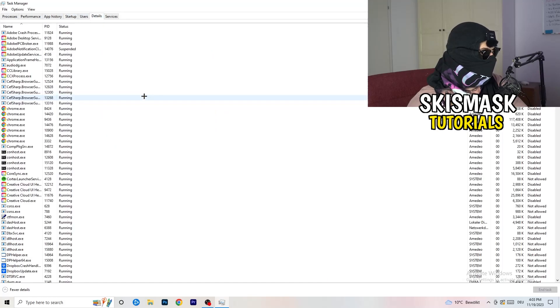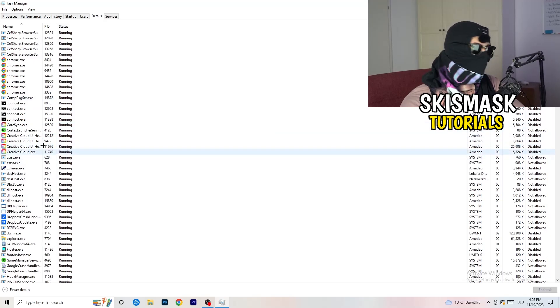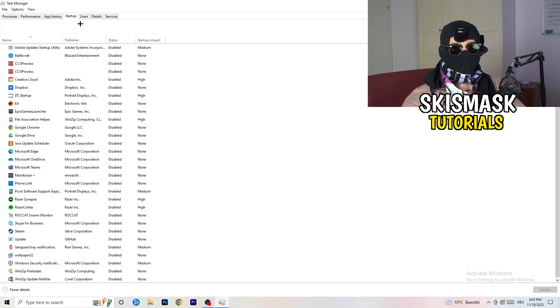Next, go to the Details tab on the left-hand side. My game isn't running right now, but the process is the same — right click your game's process, go to Set Priority, and click either High or Above Normal. You need to check which one works better for your specific PC, so test both options.